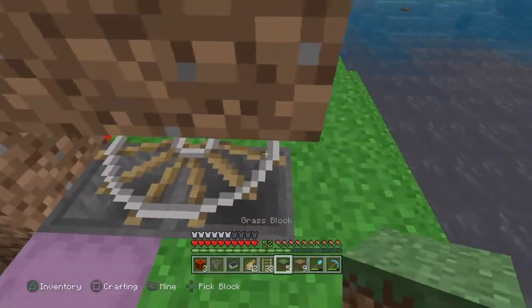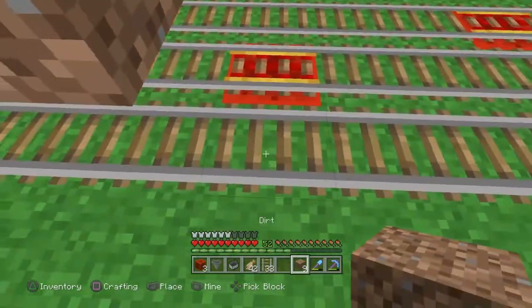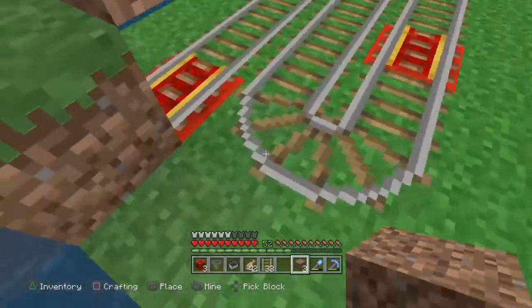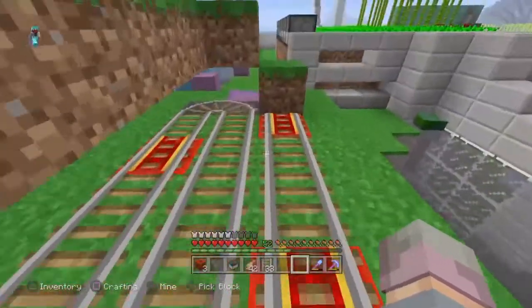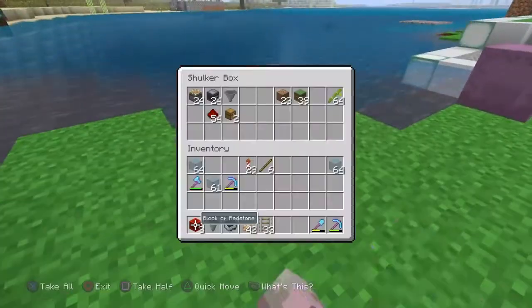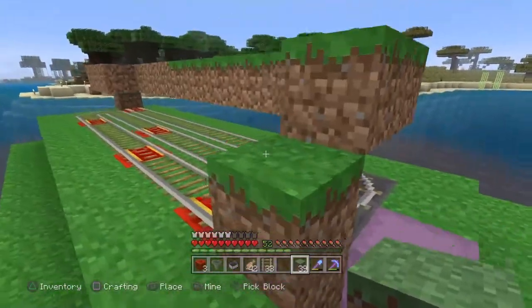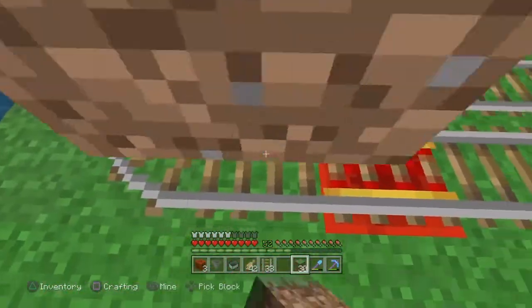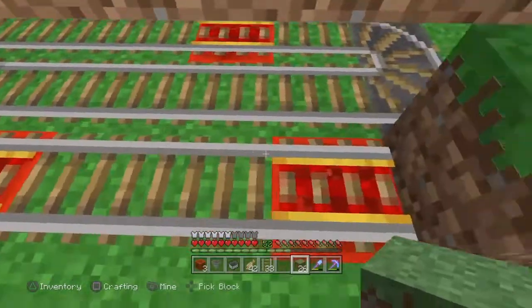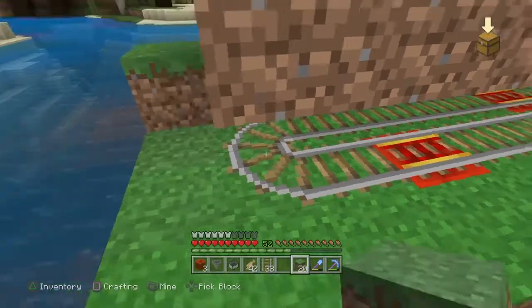On top of all the rails you need to place a block of some kind. It can be dirt, grass, or sand — sand can sit on top of rails so that works too. You have to do all of that, and you want to make sure that blocks are in every place where there's a rail so your full grow area is covered.